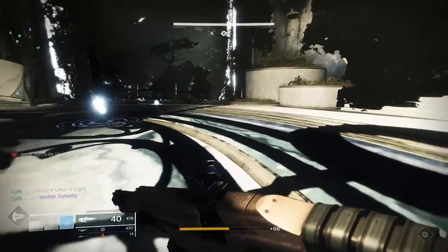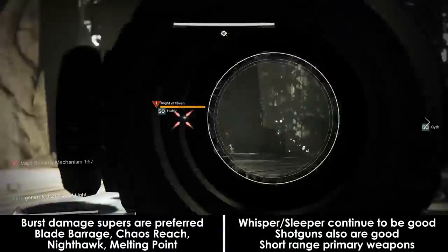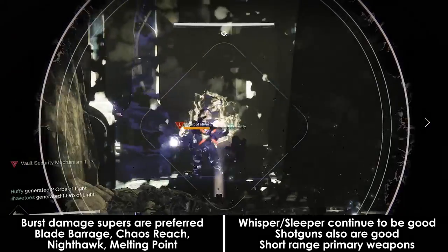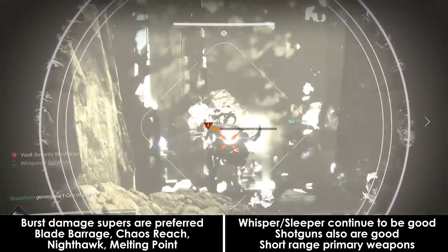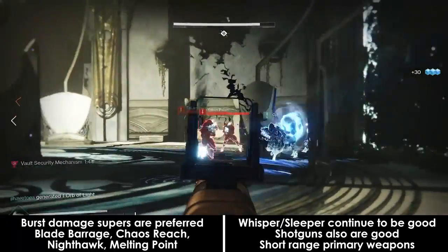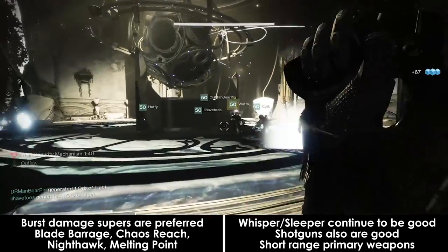Team composition should focus on burst damage and offensive supers. While there are no bosses, there will be plenty of high-health targets that spawn and need to die incredibly quickly. Nightstalkers with rigs are always welcome, but Blade Barrage is also very nice. Chaos Reach Arc Warlocks are not too bad, and Melting Point is a good utility tool to have just in case.